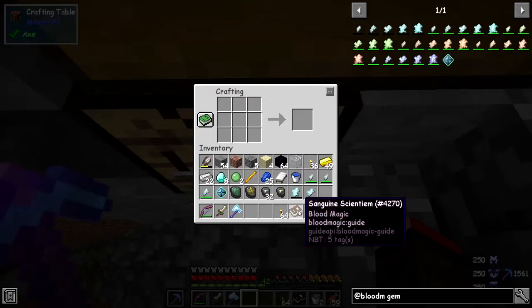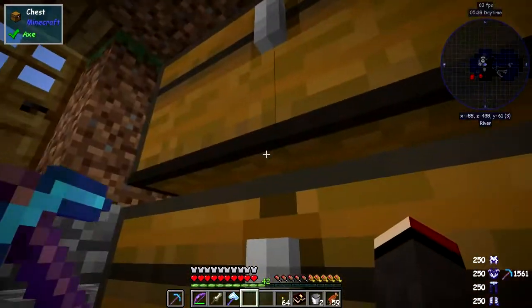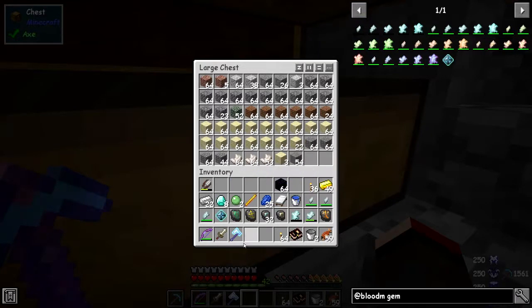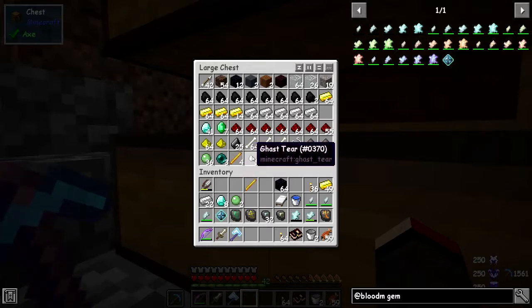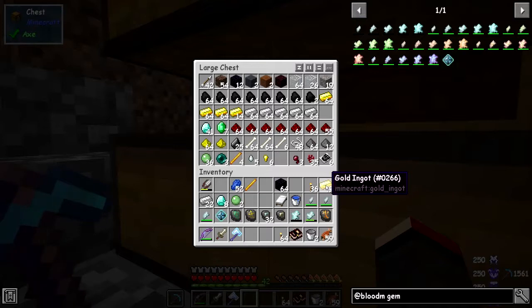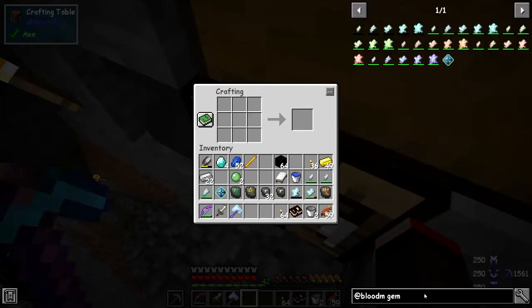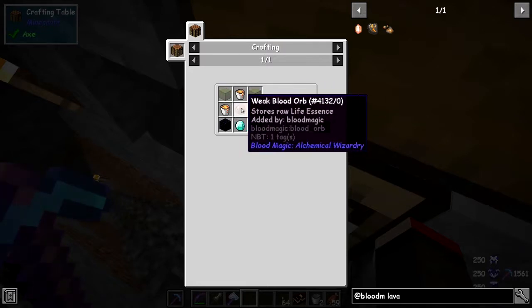In here I've got my lava. I've got a bucket of water but I don't need that. Let me put away some stuff I don't need that's filling up my inventory. We need to make a ritual diviner which makes life a lot easier — we only need four diamonds for this. But first we'll make the weak activation crystal. For that we need a lava crystal: one diamond, two obsidian, two glass, three buckets of lava, and an orb.